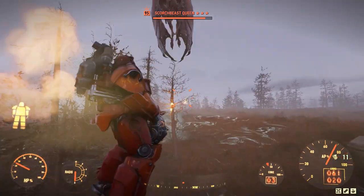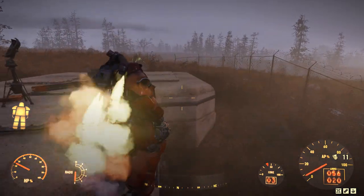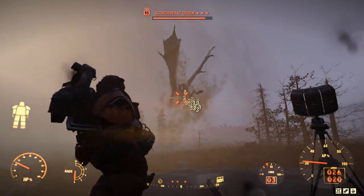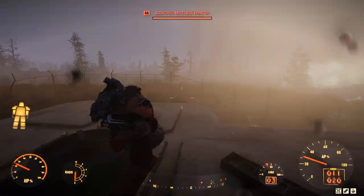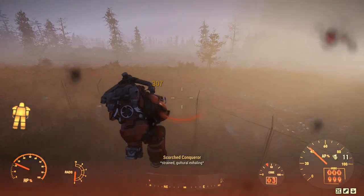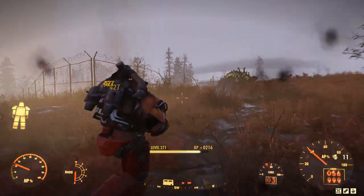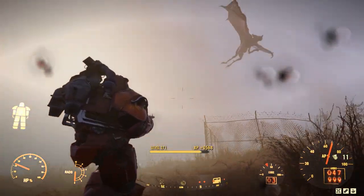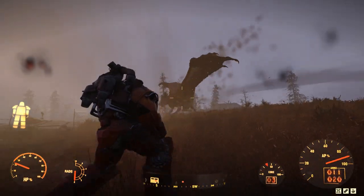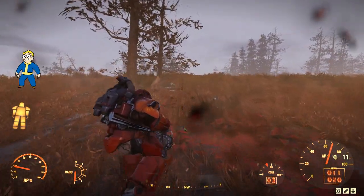I wouldn't skip a Scorch Beast Queen test, and it's been a rough fight so far - she's healed up so I'm going again, and there's fog around. Right now I'm using a bloodied explosive Gatling Plasma. There's a crab around which is annoying - he needs to go because he'll give you damage over time. I hate crabs in this so much.